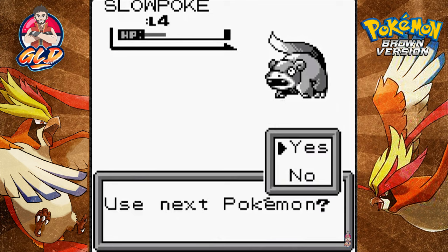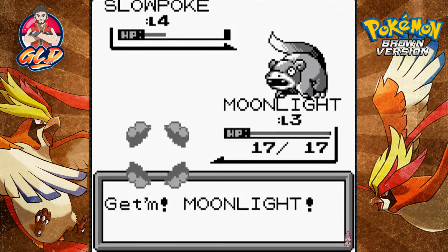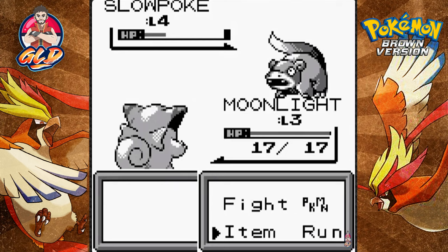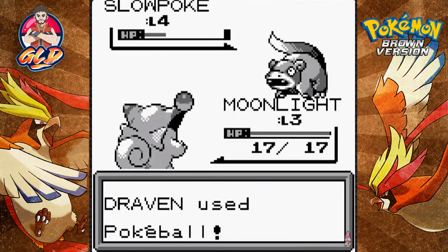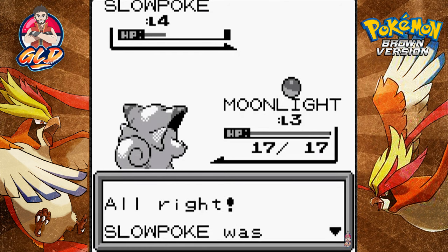There goes Mud Ball. Let's put Moonlight in here. Let's go ahead and get ourselves this Pokémon — throwing a Pokéball right here. There it is!